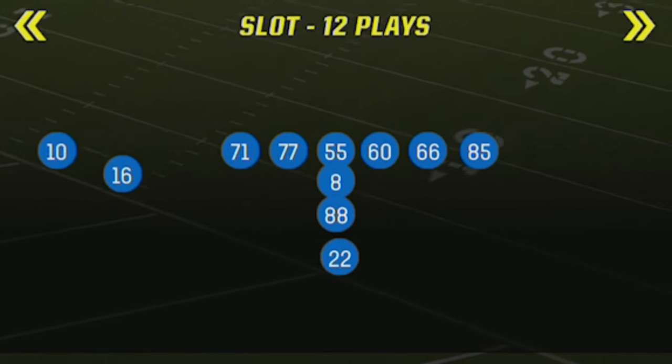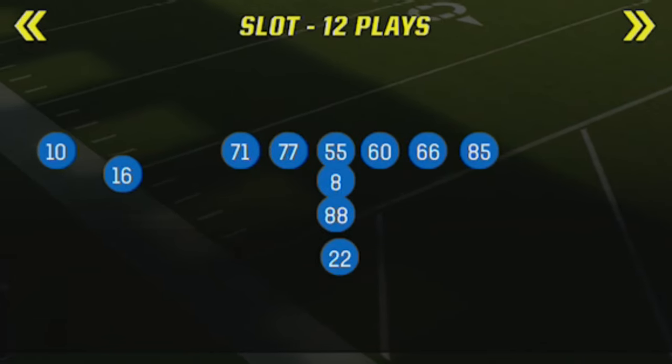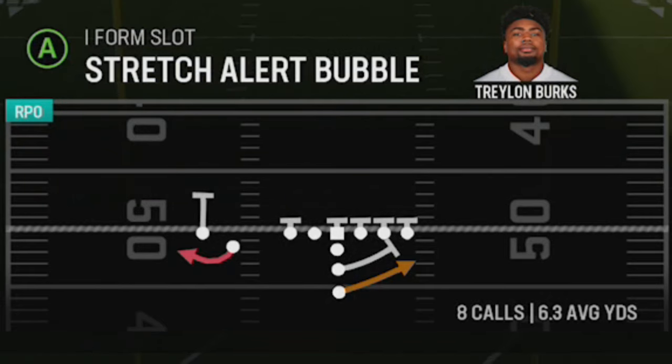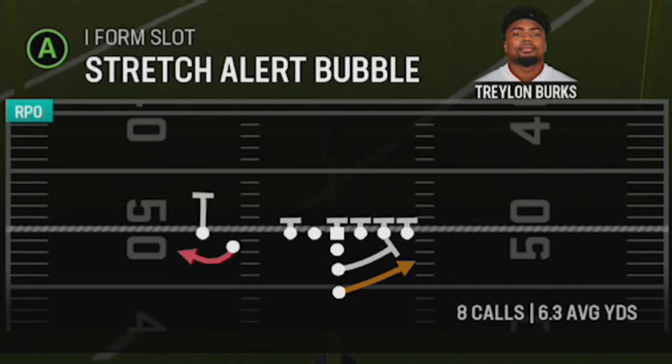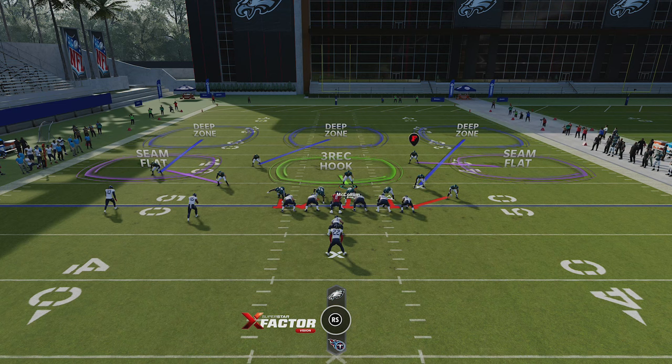On the offensive side I'm using the Titans offensive playbook because they have a lot of really good RPO plays — I just put out a full breakdown of this, links in the description. The offensive play we're going to go against is the Stretch Alert Bubble, one of my personal favorites, because you have the option to run the ball with a really good stretch run or throw it to the bubble screen, which is also very good. Let's go ahead and pick that.